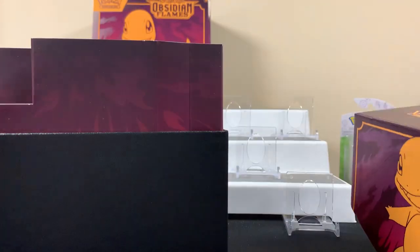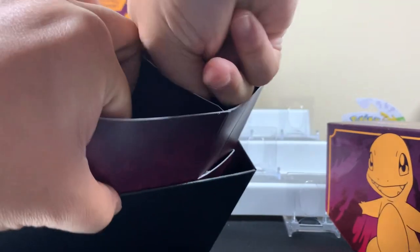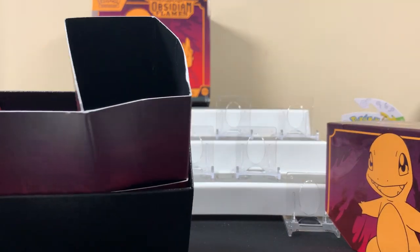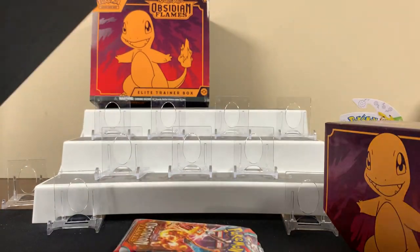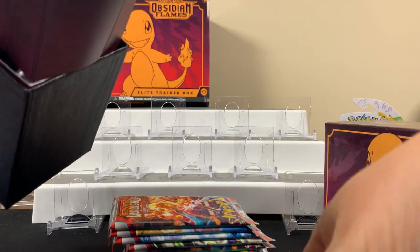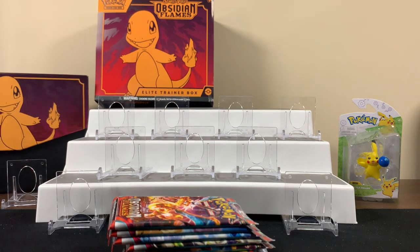We get the pack of energy cards. There goes the pack of energy cards. My son's favorite thing — Pokemon sleeves. Oh my god, stop. And then you got the dividers in here. We'll leave all that in there. Let's get the packs out. I'm just gonna throw all this back in here.